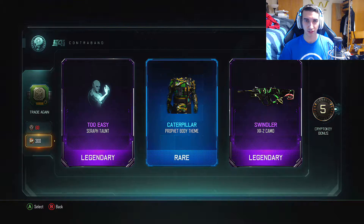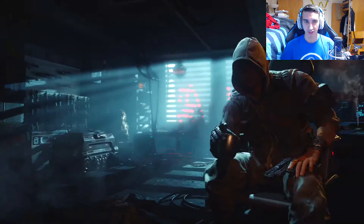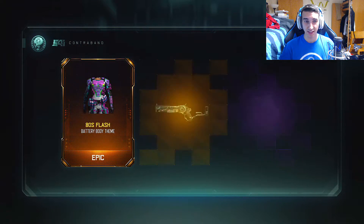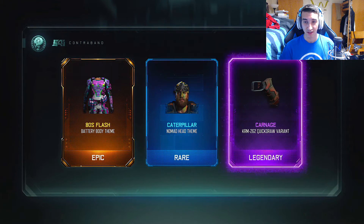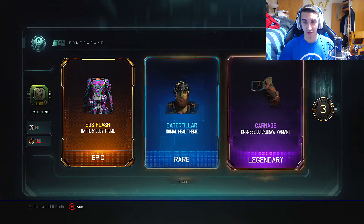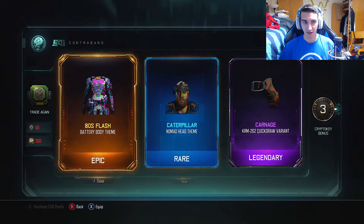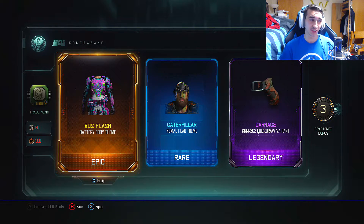And then lastly, we'll use the 300 COD points. Let's go and spend our 300 COD points and see what we get. An epic 80s Flash Battery theme — I like that. Nomad, and then KRM 262 Quick Draw variant. So this was probably my best drop spending the COD points, but from what you get out of this, I wouldn't say it's too worth it. I mean, it's nice.